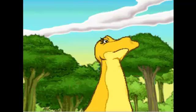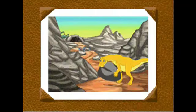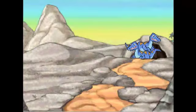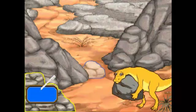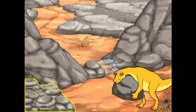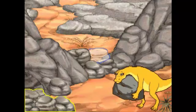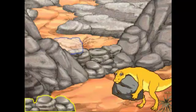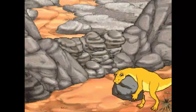Hey! Help Maya build a wall to stop the Troodons. Drag the rocks to the passage between the cliffs. Muy bien!